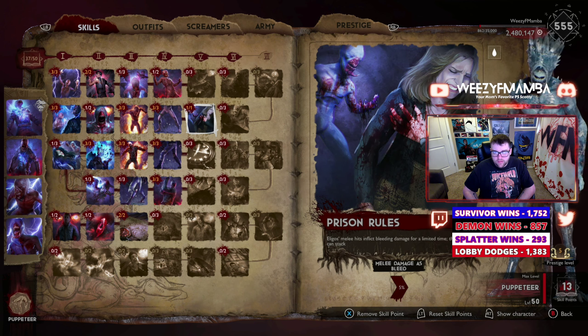Prison Rules is a 1 out of 1 — you absolutely must take this perk. It's a bleed damage perk: when Elagos does a melee attack, he inflicts bleed damage for a limited time, and it can actually stack. When you're in a massive fight and want to take off a little extra health, it works very well.